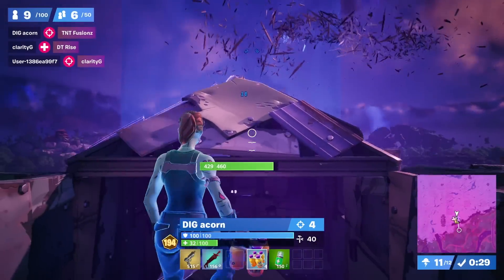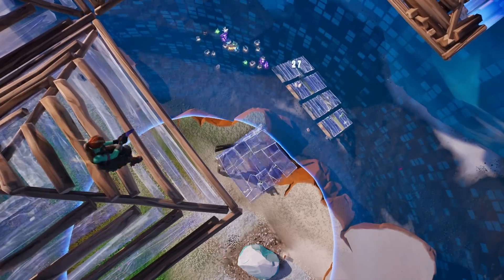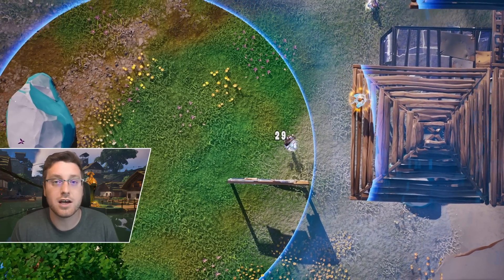He then immediately looks to make a play for height. Again, he's going to chop out high ground and successfully walk up on height after he gets one knock plus some damage onto the second player. From this point on, it's clinical for a player like Acorn to be able to win this game from this height position.